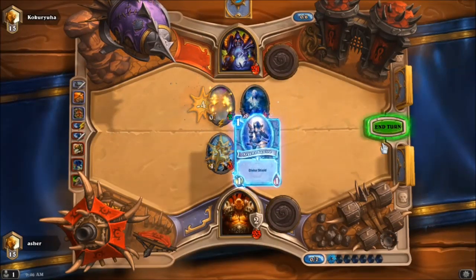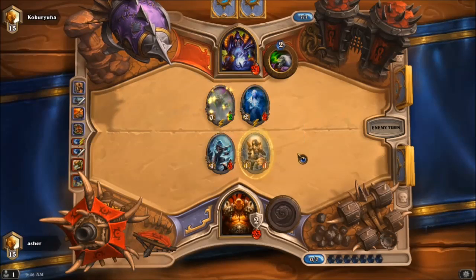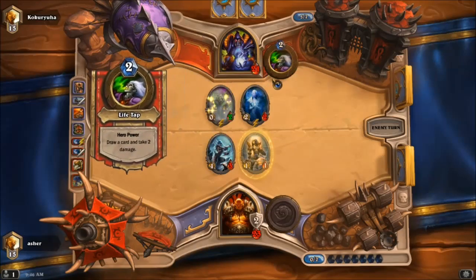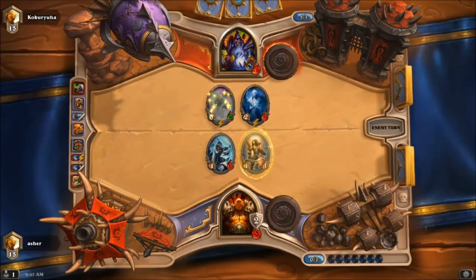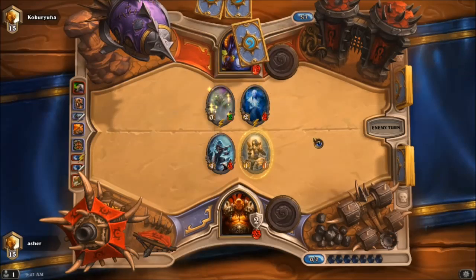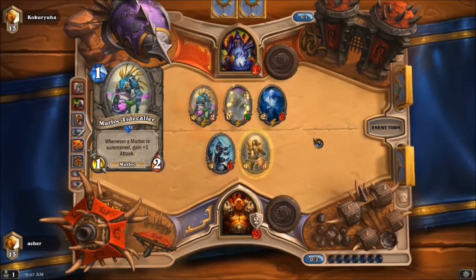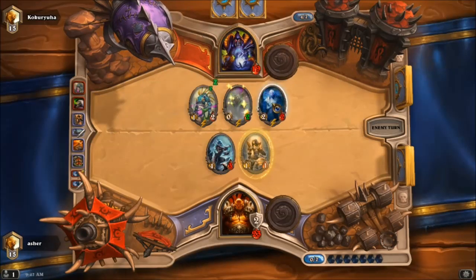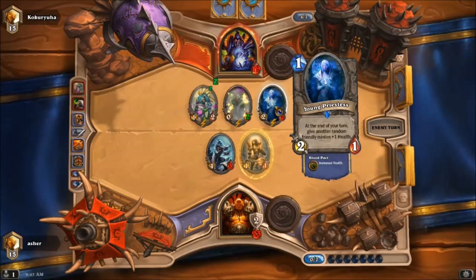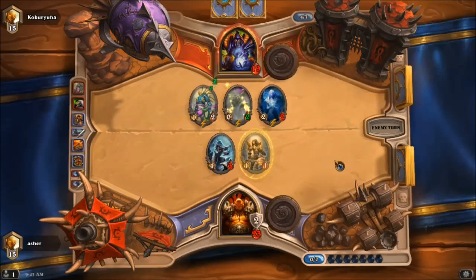I will be topdocking from here on out but I really need some board presence. This is the interesting counter to this deck — you throw taunts out, you throw creatures out. My goal is just to go straight to the face with this deck and he's done a really fantastic job of preventing that. But if he keeps playing all this Murloc craziness I'm not really going to have a choice. Once again, this is where a Whirlwind would be nice. This is where a Hunter Rush deck would be really fantastic.